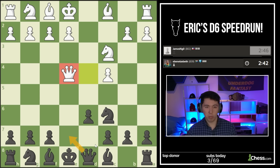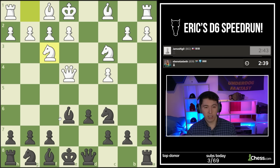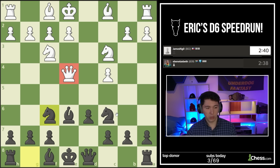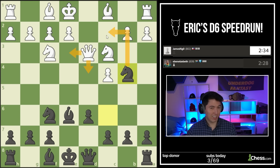Am I going to offer a queen trade? No, because queens in the middle should be harassed. I'm going to block with a bishop, preparing Knight F6 and hitting the queen again. Queen's loose. Let's tickle the queen again, hoping for Queen D4 or Queen E3 - then I have a check from behind.